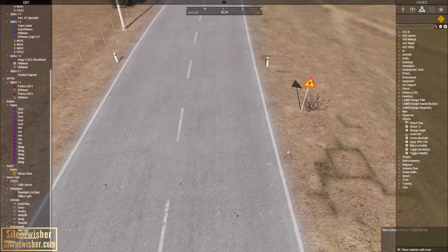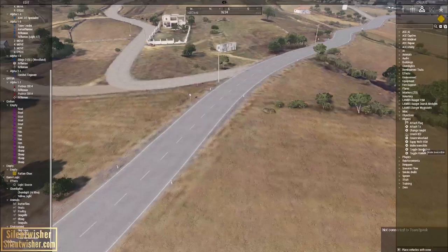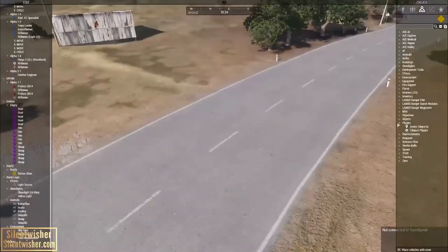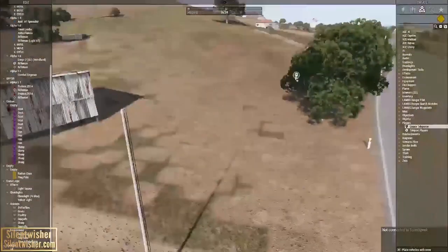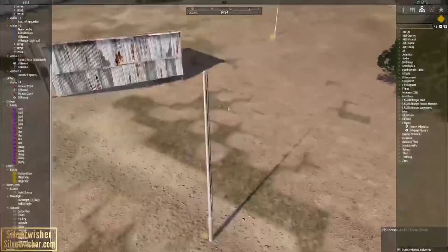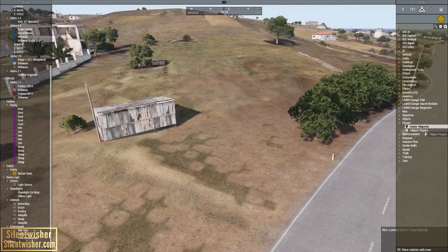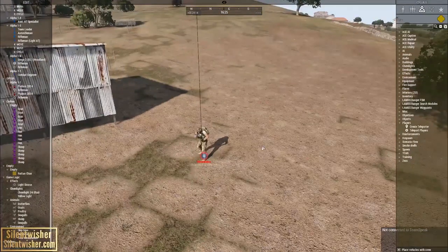There are all of our mines. You can equip with ECMs, make an object or player invincible. You can toggle their simulation or visibility entirely. Players — you can create a teleporter. You would want to create two of these and then they should be able to teleport between the two. Teleport players is where you would select groups, entire sides if you want, and whether or not to include their vehicles. And then it teleports the player.